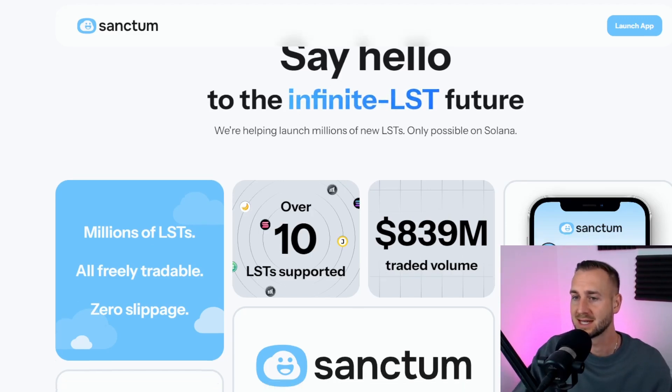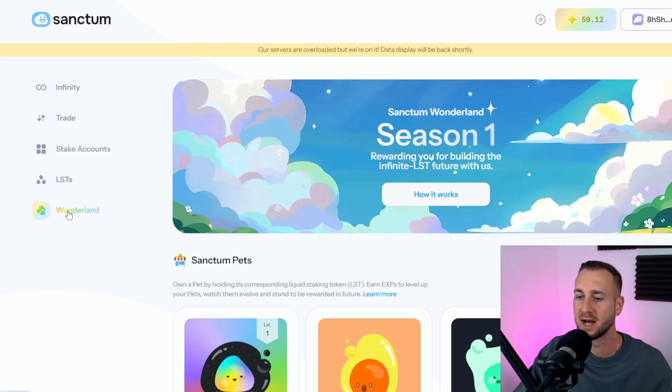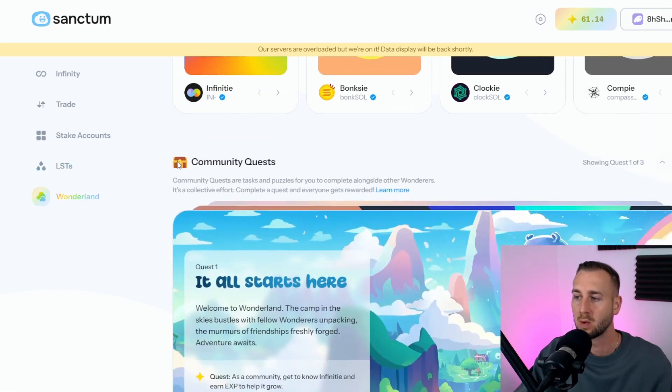So let's jump into this. This is Sanctum. It's doing the rounds right now as they are running this quest on their website called Wonderland. Essentially what this is is a gamified way of getting people to utilize the various LSTs on Solana, actively promoting people to use various LSTs — not just their own. Their own is called INF (Infinite), and this is in fact a basket of other LSTs.